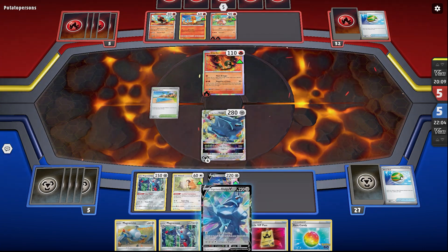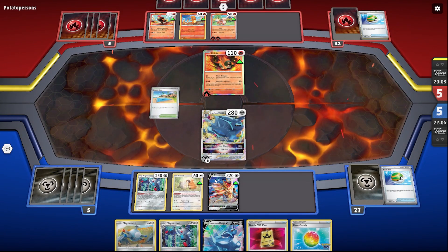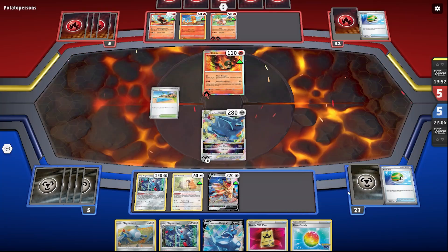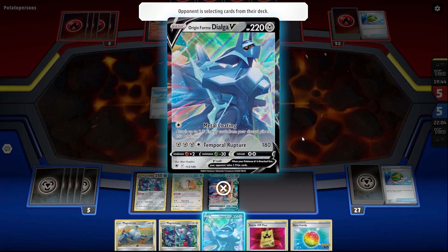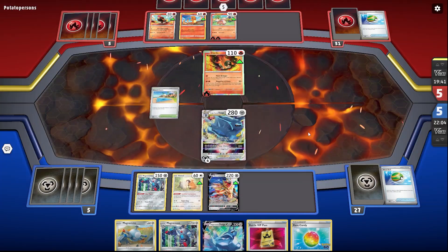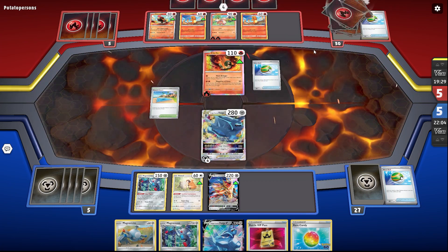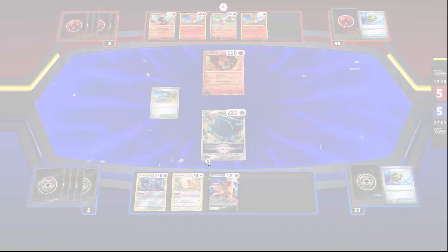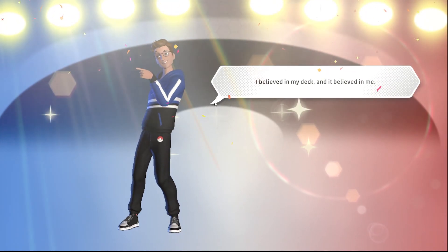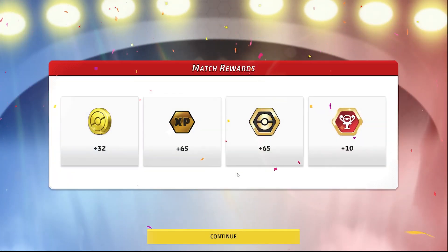Maybe I should have attacked, but the thing is I won't die now because it will do 100 but it won't kill me. Then I will put down my Dialga V and use Metal Coating potentially. He gets a Charmander out - oh, he conceded! I won! Let's go! Maybe metal does beat fire. Maybe metal does beat fire. Interesting - into the first couple games.